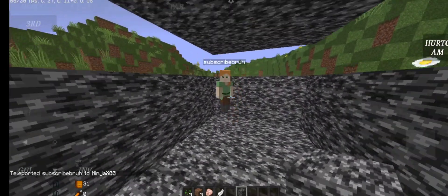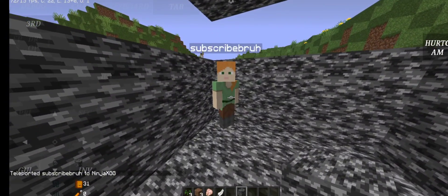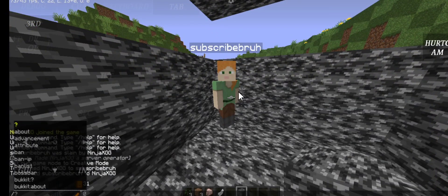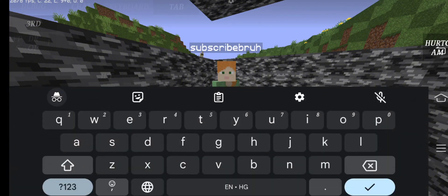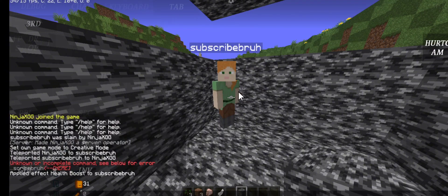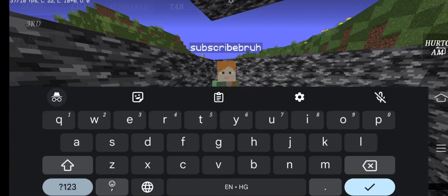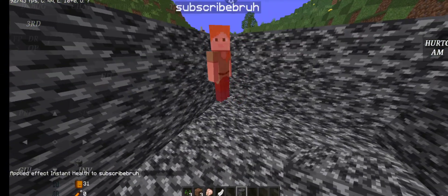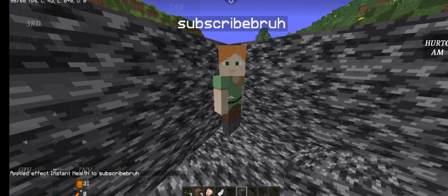I will tell you that any mob or any player can go to my bot. You can see that I have got a TP. Then I will write some commands here in the description. This is our first command: health boost. Then the other command is instant health. This is done — you can see everything you can do.